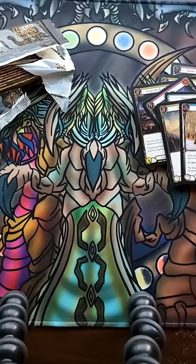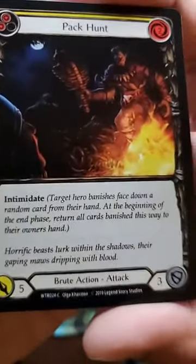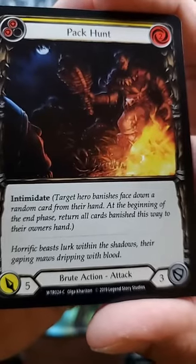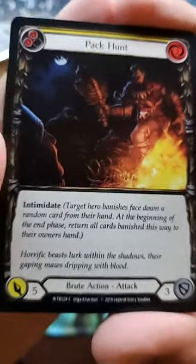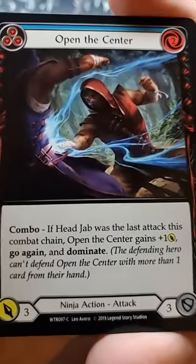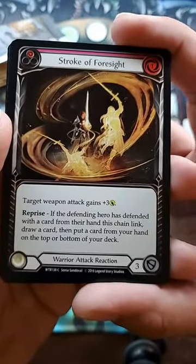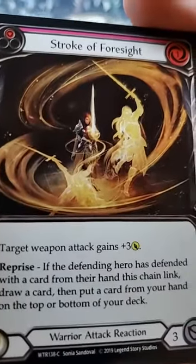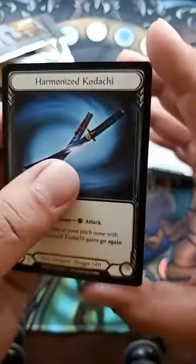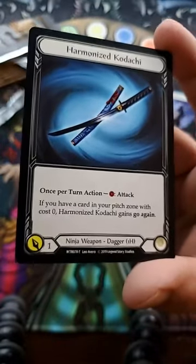I just noticed that when I put it down — cool! Energizing Power — seen it. Pack Hunt with Intimidate. Horrific Beasts Lurk Within the Shadows, Their Gaping Maw is Dripping with Blood. Sharpensteel — who is she? Open the Center — combo, if Head Jab was the last attack — we've seen this, it was in the deck. Stroke of Foresight with Reprise — look at that art, hell yeah. Rising Knee Thrust — seen it. We got Rhinar again, and on the back — Harmonized Kodachi! Interesting — so it's not always the same thing on the back. Very interesting.